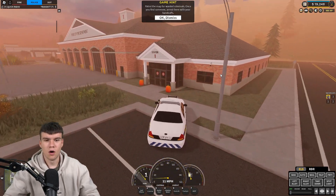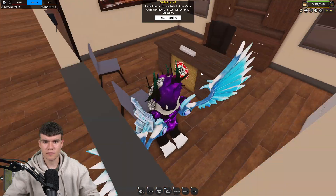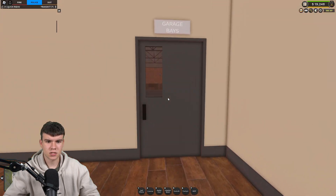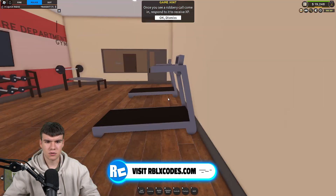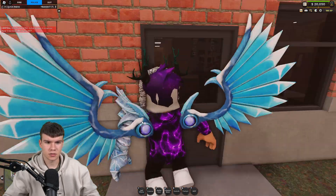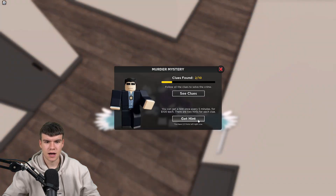Once you guys are here, follow me. All we're going to do is go inside. Inside somewhere there's going to be some notes or something that we need to find — it's going to be on the floor. You want to enter from this way, not the other way. Go straight forwards and you're going to find this rock with some notes on it. Hold E to investigate this. We went ahead and investigated this, and that's our second clue found.